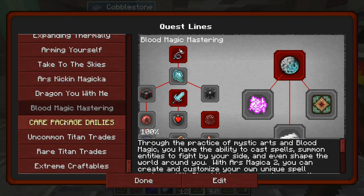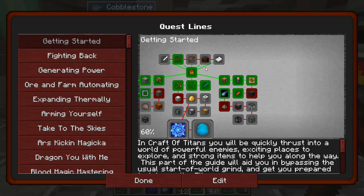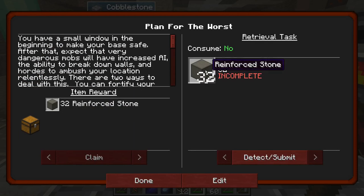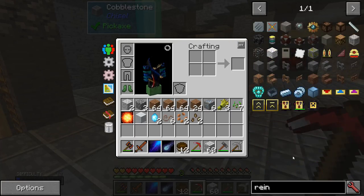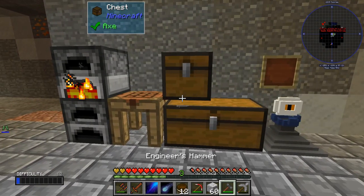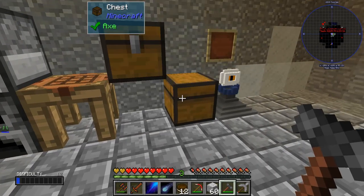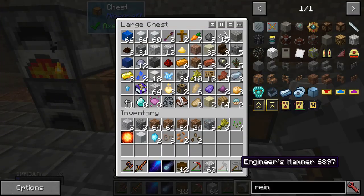Blood magic — let's see getting started. Tinker IO — reinforced stone. Grout and stone — I believe I can make that. There we go. I need to stop hitting stuff with this hammer. I'll be good.